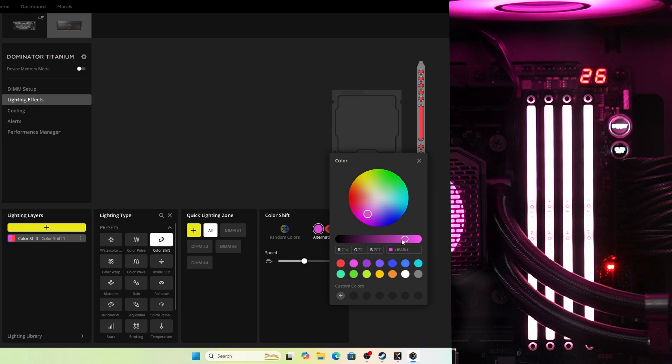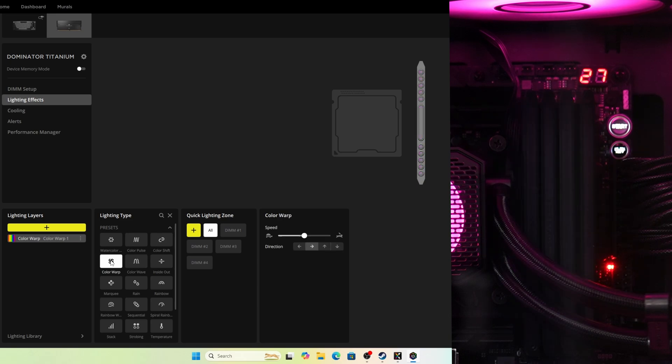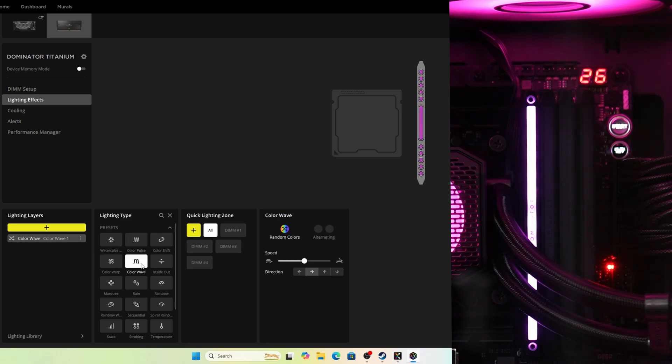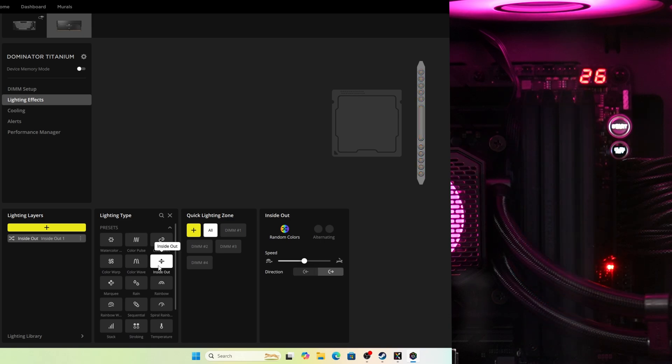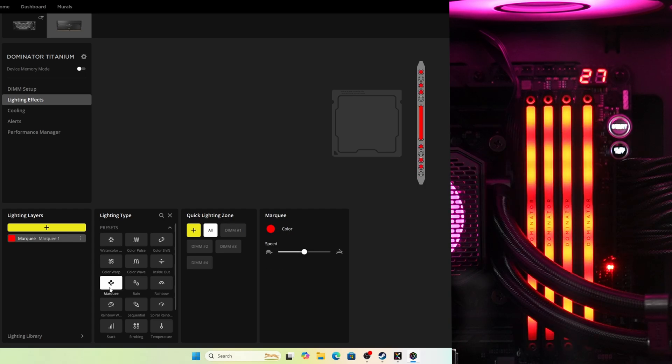If you like a bit more lively effects, you can do it and obviously sync it with other things in your system. So if you have other Corsair fans, cooler, and other bits in your build, then you can obviously sync the lighting with that as well, getting everything matching up nicely. There are some pretty cool effects in there too. You can also adjust the brightness and the speed of the lighting, and if you want to just turn the lighting off, for example, you can do that.